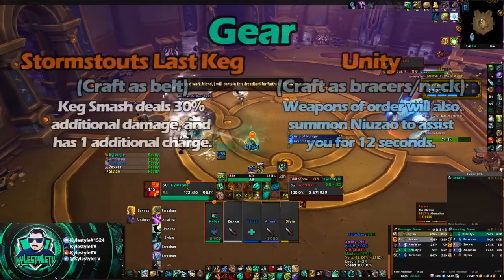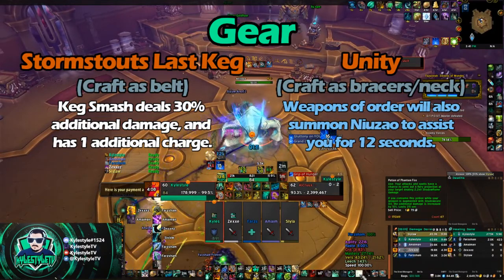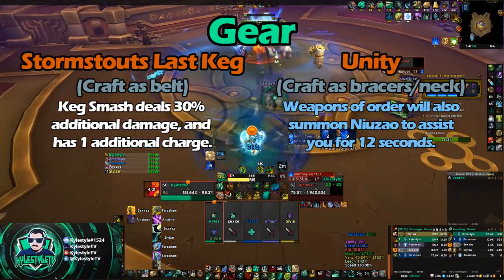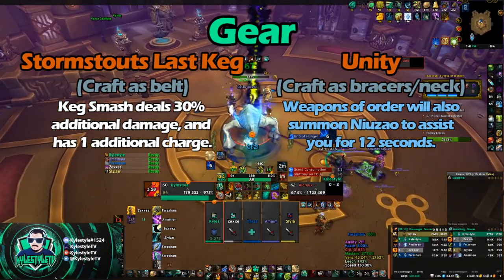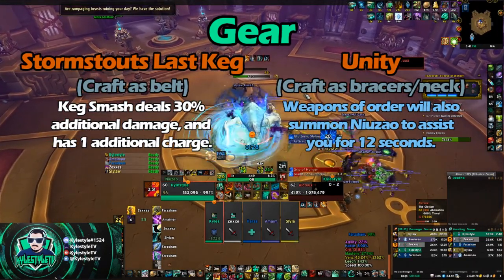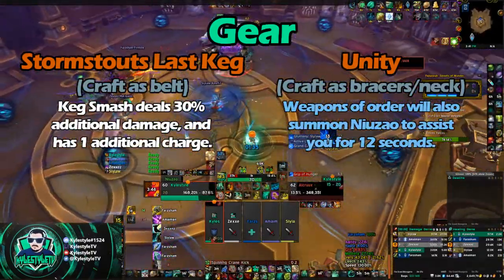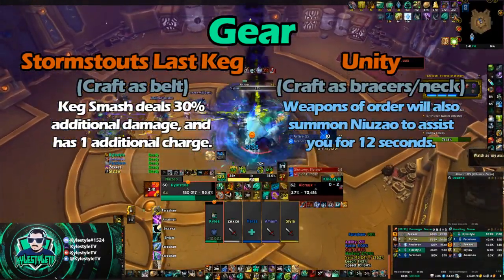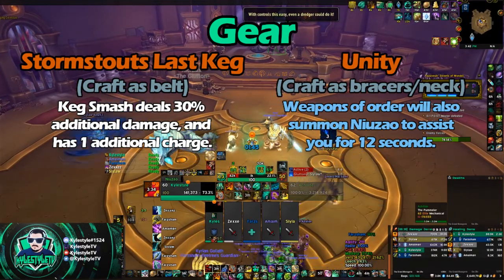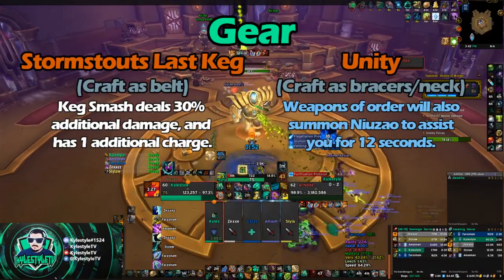Let's move into our Legendaries and gear. The Legendaries you're going to want — there are just two of them, and you use these for both Raiding and Mythic Plus. First one is Stormstout's Last Keg — you're going to craft that on your belt, it's the only option because the other two options are tier slots. This makes it so Keg Smash deals 30% additional damage and has an extra charge. The extra charge is really what we're going for — it gives us extra threat generation, more damage, more healing. Then, when you are Kyrian, you're going to have Unity. You want to craft these on Bracers or Neck — this season it'll be our lowest item level piece, so put it on your lowest budgeted gear slot, which ends up being Bracers. If you have good Bracers, put it on your Neck. This makes it so that when you use Weapons of Order, it's also going to summon N'Zao to attack and take on some of your stagger for 12 seconds.